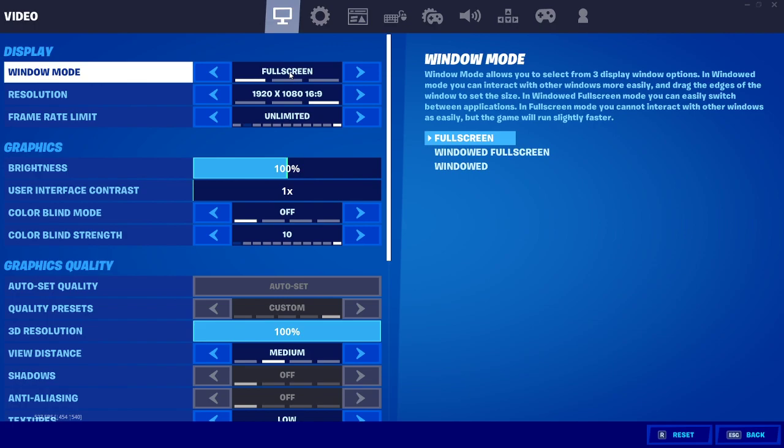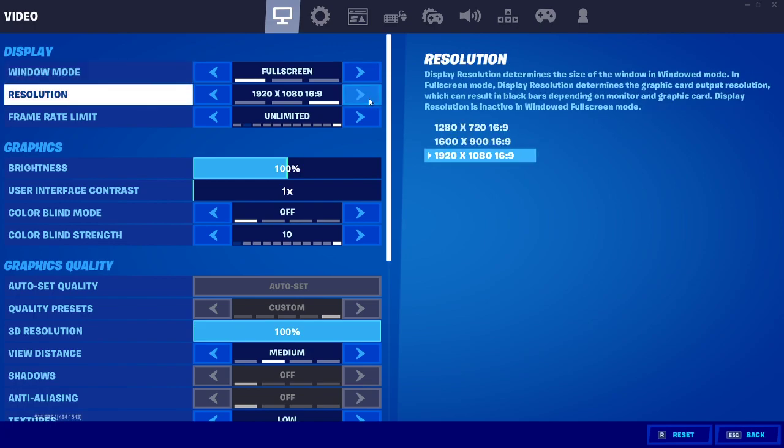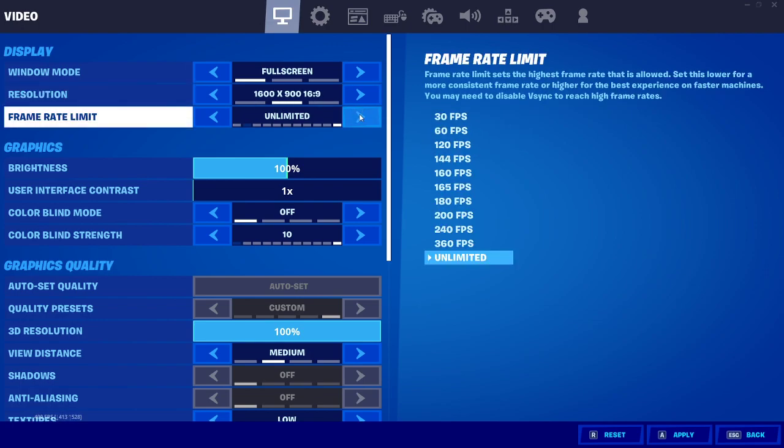So first we have window mode. Full screen is the best — 100%. You don't want to play on windowed full screen or windowed. If you get more than around 140 or 120 frames, you'll want to stay on 1920 by 1080. But if you get below that, you can go to 1600 by 900, and then 1280 by 720. All this does is make it more pixelated and give you more FPS.